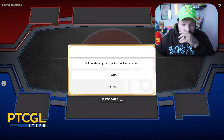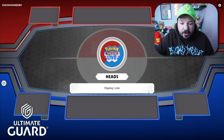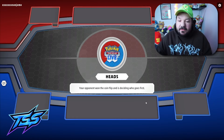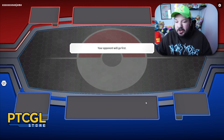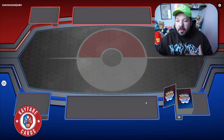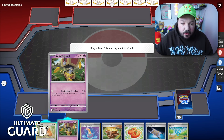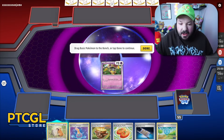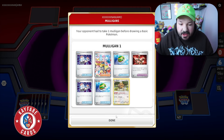Let's check out the gameplay. We're going to call the coin flip — we did not win it, so that's fine. Sometimes it's easier when your opponent chooses. In this case I think we'd want to go first. We do have the Call for Family attack, but it takes a little pressure off us. This is a Gimme Ghoul — this is our Bidoof. We might want to draw some more cards with this hand, so let's put up this Gimme Ghoul.